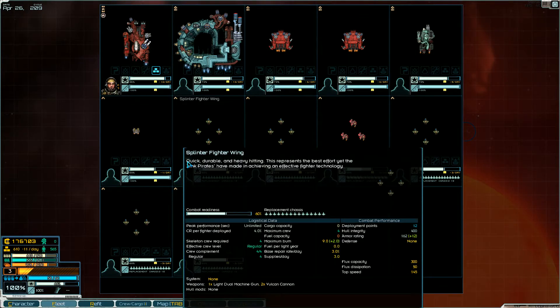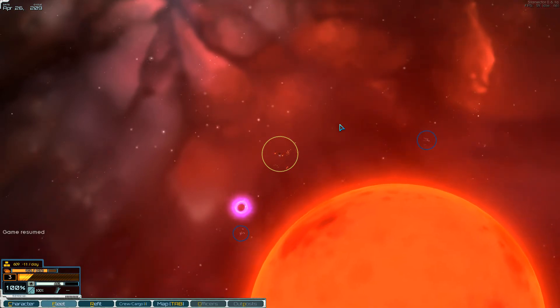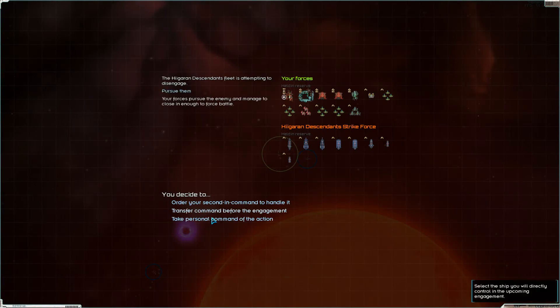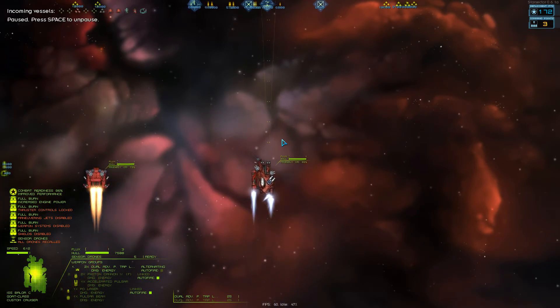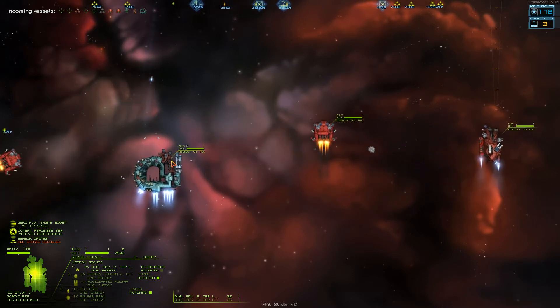I don't know if it's a mistake that these weapons have zero flux per second, but if they're not bugged they're pretty crazy. That's my fleet as it stands plus the fighters — four splinter fighter wings, one shard escort wing, and a spike fighter wing to fill up extra logistics. We're going after this Hageran fleet right here. They're attempting to disengage, but this time we actually have fighters that can cut them off.